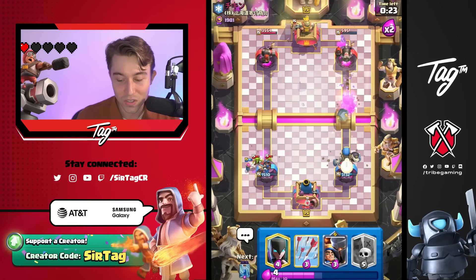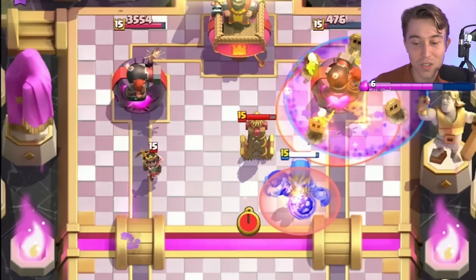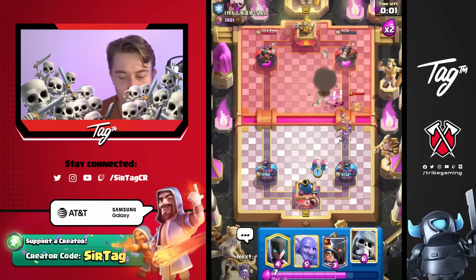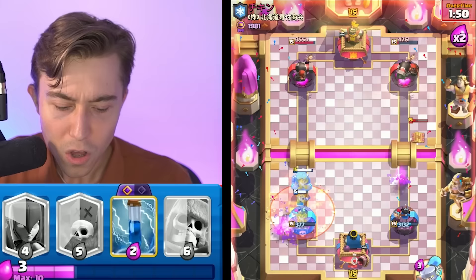Another thing top ladder players will do is let the Cannoneer target onto the Skeletons first instead of the tank, because the tank will die really quickly. You don't want the Cannoneer to kill your tank, because if that happens you can't force out any extra Elixir — they'll just Poison the Graveyard Skeletons and it's easy for them to defend. That's one thing I learned from watching better players who play at a very high level. He's going to Poison, and I think we need to go in for a Graveyard here — we might win or lose based on this right now.